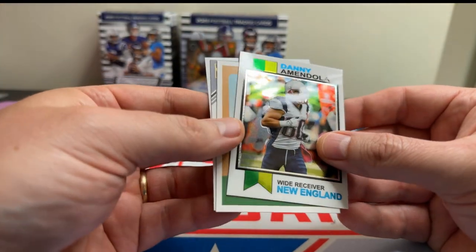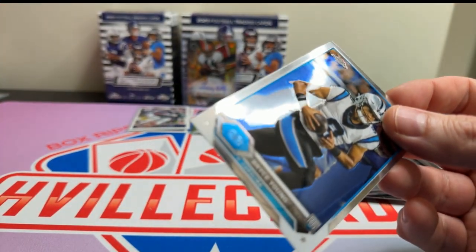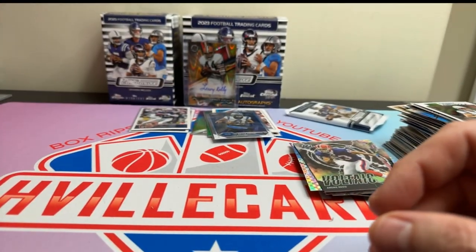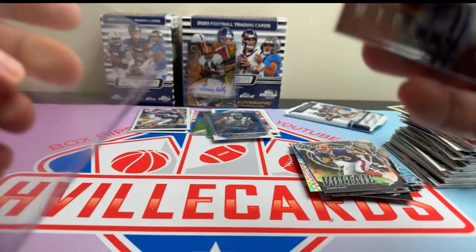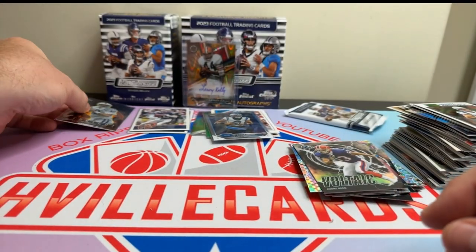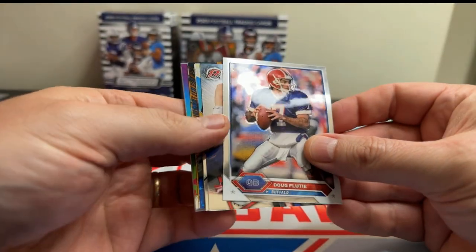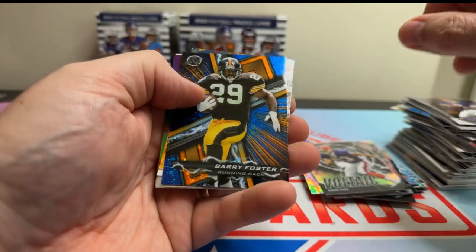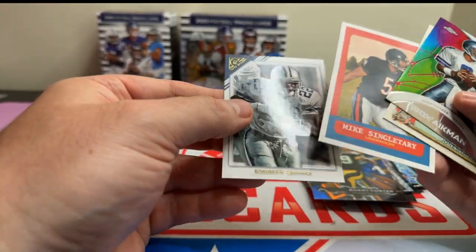That's nice. Amendola, Sterling Sharp, Bo Jackson, and Bo Jackson. I've got another subscriber that loves Green Bay, so I sometimes save my Green Bay for them. Last pack: Doug Flutie, TJ Watt, MJD, Nolan Cromwell, Barry Foster on the cool looking design, Brett Favre, Troy Aikman, MJD, Mike Singletary, and Emmett. There we go.